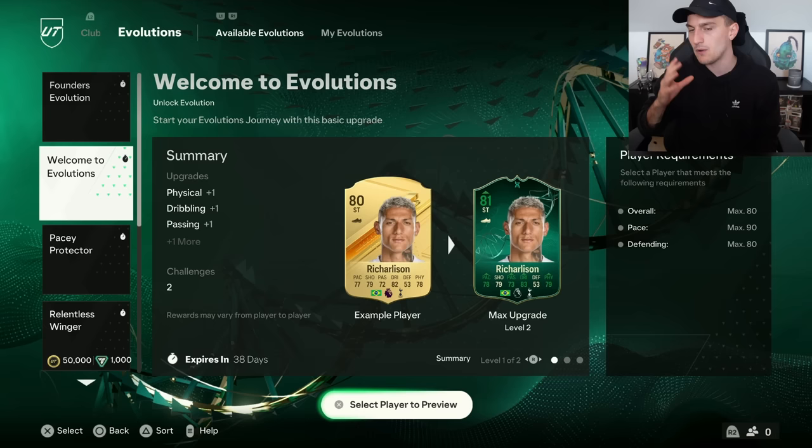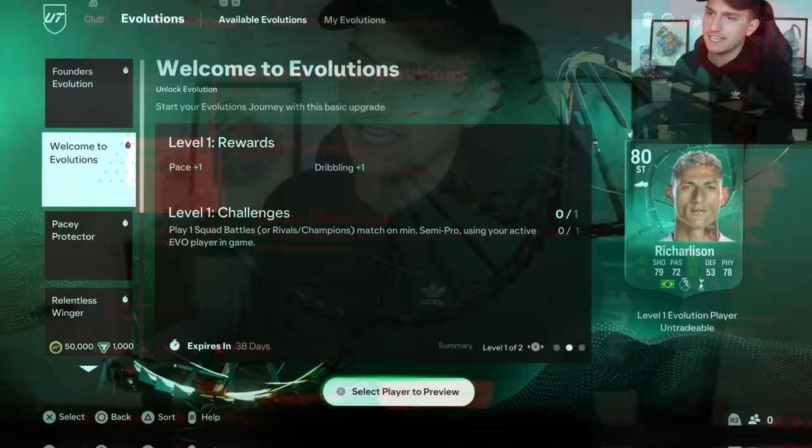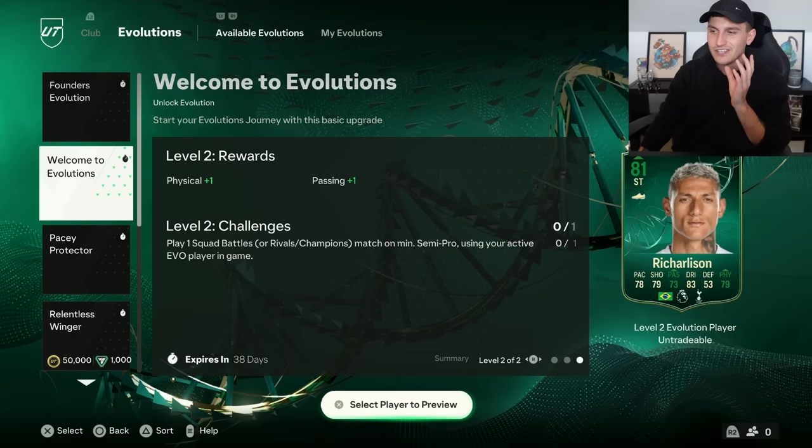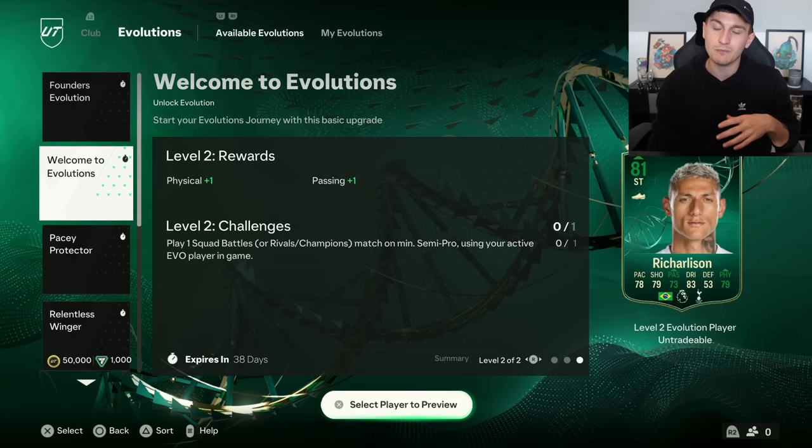Once you've done Founder's Evolution, come over to Welcome to Evolutions. Out of all the evolutions, I'll be completely honest - this one is pretty bad because you're only going to be getting a plus one upgrade on pace, passing, dribbling and physical. The player can be overall max 80, pace max 90, defending max 80. It's just play one game using the player. For this, I'd recommend using players who benefit from those stats - maybe some left backs or right backs who fit into your team.